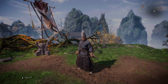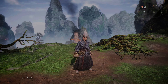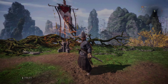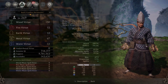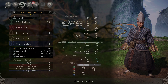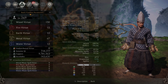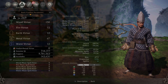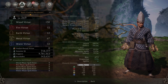Welcome back to Wolong Fallen Dynasty. Another build video for you here today — we have the Elemental Prefect. We have Prefect Shin's set here, and looking at the stats: 150 Wood Virtue, 12 in Fire, Earth, and Water, and Metal is 67. His set is pretty light.